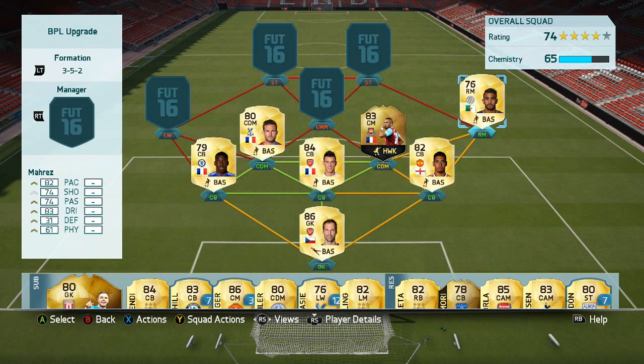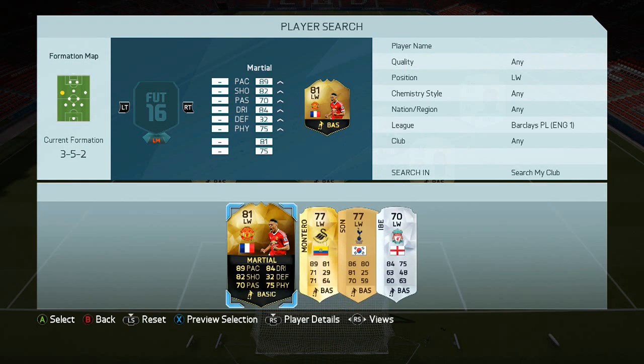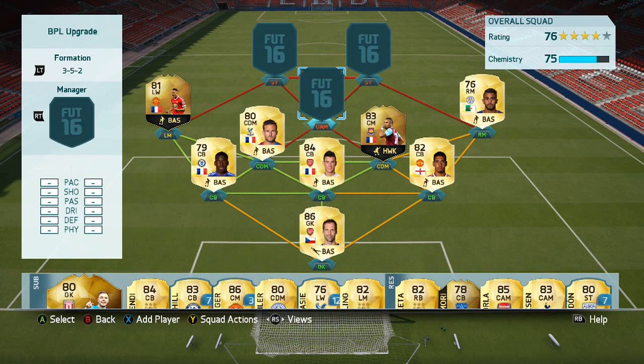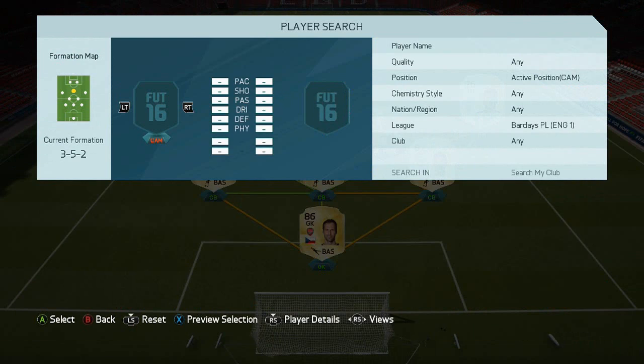Next we've got Mahrez — you could go with Delafeou, who's a very solid option, but I couldn't not go with Mahrez. I've got some informs and some I don't, purely because I either can't afford them or just wanted to try individual players. Next player is Martial — obviously as a United fan I'm delighted. Hopefully he gets a skill move upgrade in the next batch because I think he warrants four-star skills at least. He's 81 rated, a very good upgrade.